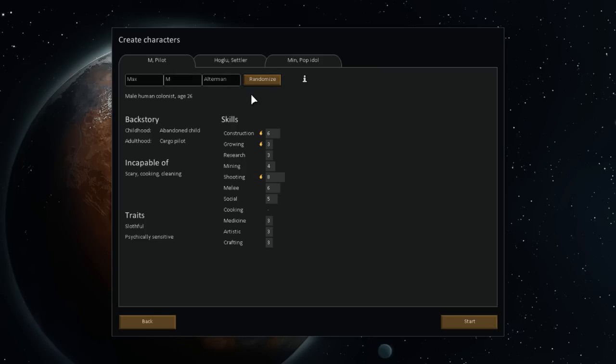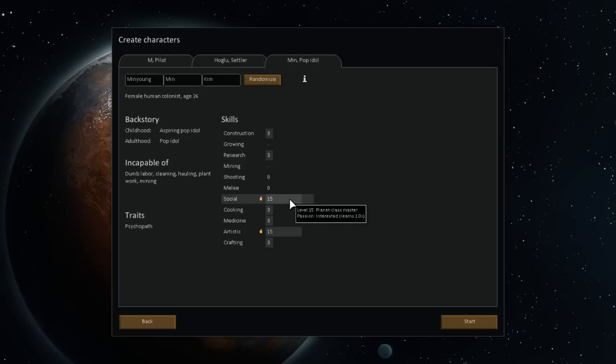He cannot cook but he's pretty decent at everything else - I'm going to keep him. Settler - he's amazing at mining, pretty damn good at cooking, but incapable of intellectual or crafting work. Pop Idol - really good at social and artistic but cannot mine. I would really like to keep this one because that's amazing social, but he has too many negatives. Let me see if I can get someone with really good social who isn't incapable of a lot. Here we go - 11 social, incapable of none, and he's got decent research as well. Good enough for me.